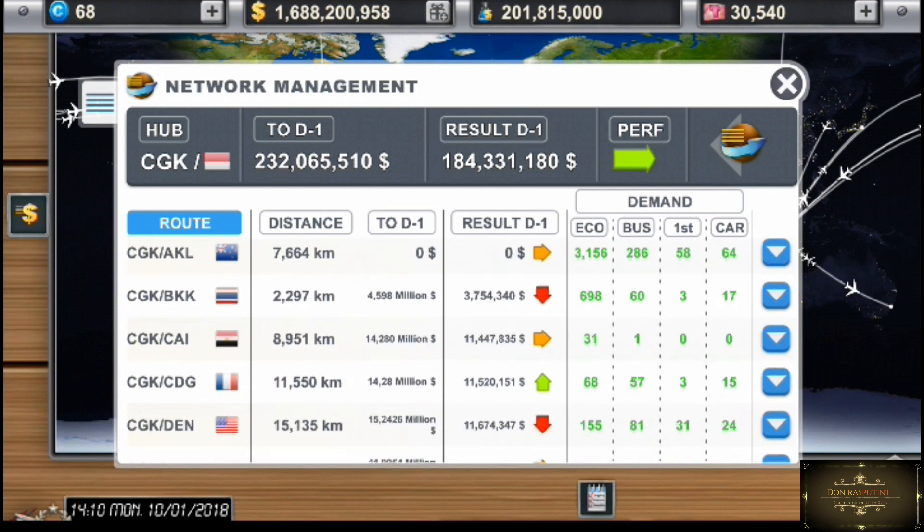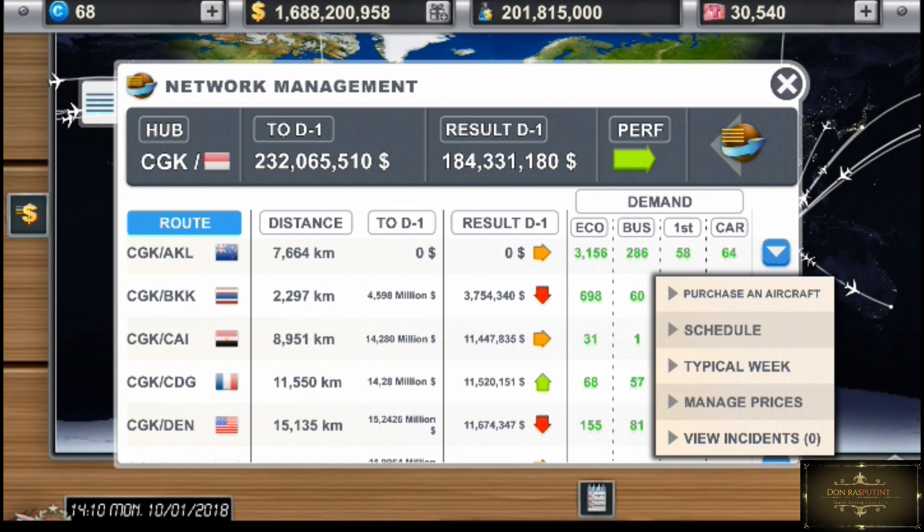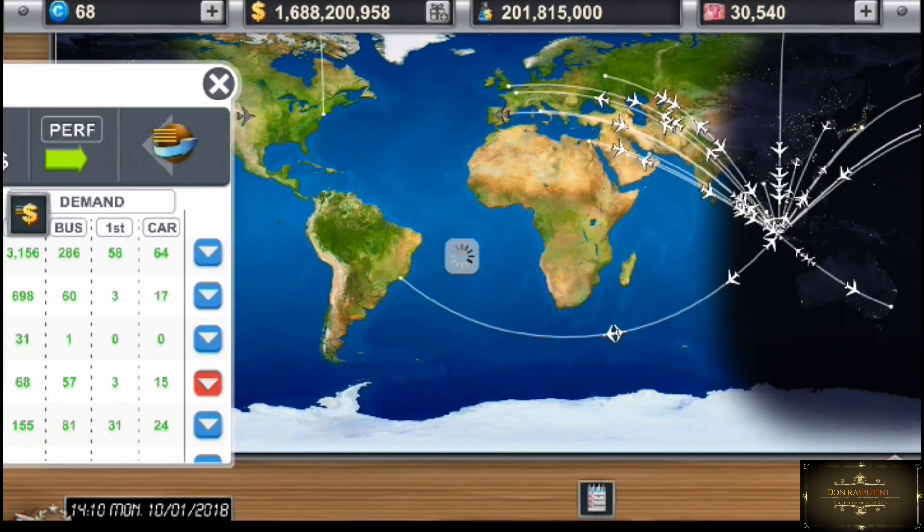Misalnya gue ambil contoh untuk Jakarta-Paris. Disini gue klik tanda panah, ada pilihan purchase aircraft, schedule, typical week, manage price, dan view incident. Untuk purchase sama schedule gak terlalu penting lah. Yang penting kalian cukup fokus ke typical week dan manage price. Yaudah kita langsung ke typical week aja.